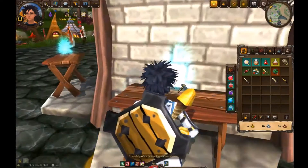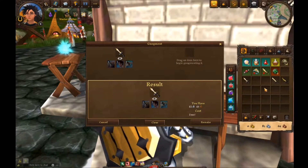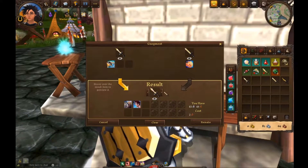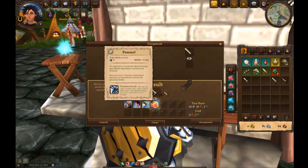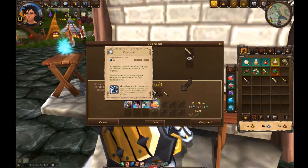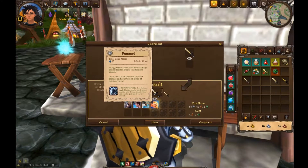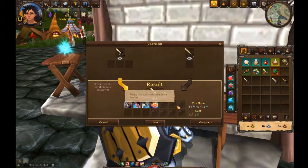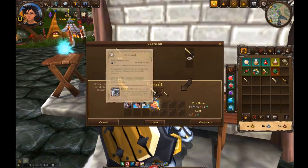So now what I'm going to do — because three is the most you can have without socketing — I want to get Pummel on there as well. So we take these here, and Pummel can apply Thunderstruck which lowers your target's elemental protection and can be spell-fused. It also deals an extra 10 points of physical damage and generates an extra 44 points of threat, which is good. Once you get into these last slots you require these sockets — you have to have them. It's part of the cost; you have to have at least one to apply this one.